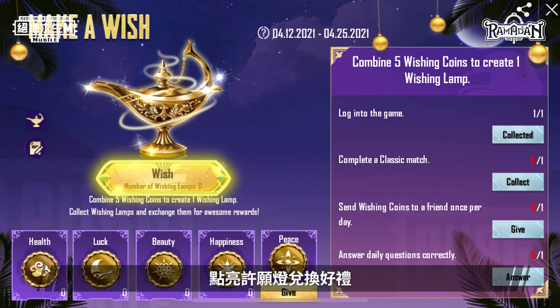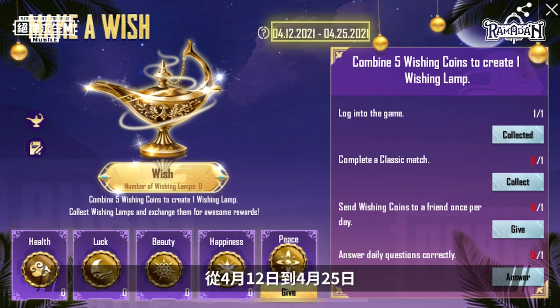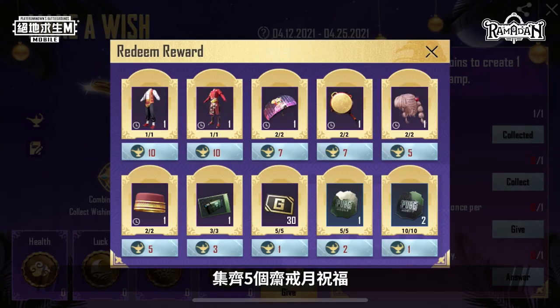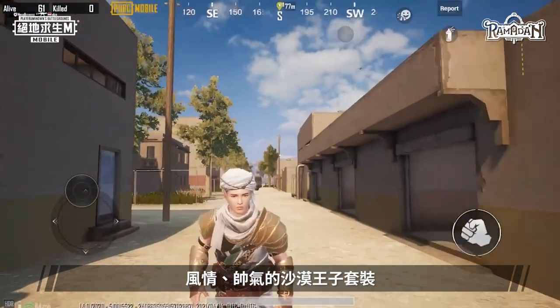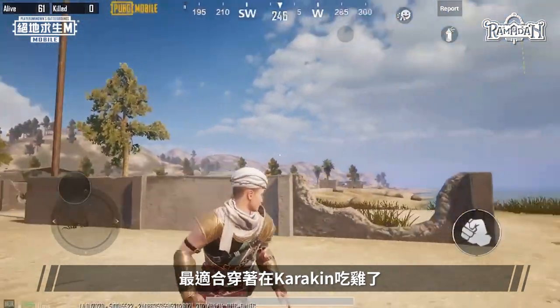Light up wishing lamps to redeem great gifts. From April 12th to April 25th, collect five Ramadan favors to light wishing lamps and redeem the Anatolan Set, Ladybug Set, and other great items. The traditional and handsome desert prince outfit is the set to wear while having chicken dinner in Karakin.